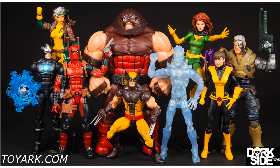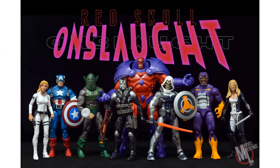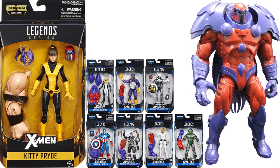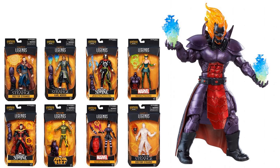One of the favorites of everybody was the Juggernaut build-a-figure wave, but then again they have re-released him with more classic colors so the value on this guy has dropped. But the wave itself was a slab full of awesome figures — especially the Rogue, the Kitty, the Ice Man, the Wolverine with a brown suit, and the Deadpool. When they released that Kitty Pryde they gave us the Magneto head, so there's the new Onslaught build-a-figure. Then again another re-release from SDCC was the Dormammu build-a-figure from the Doctor Strange wave.